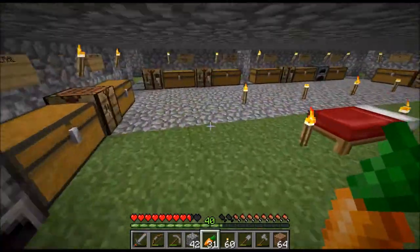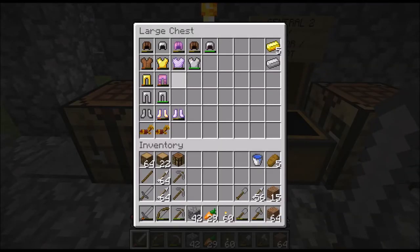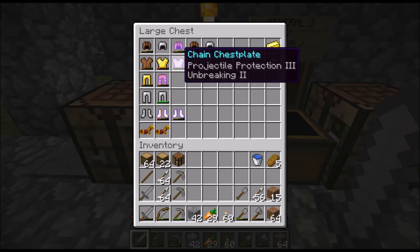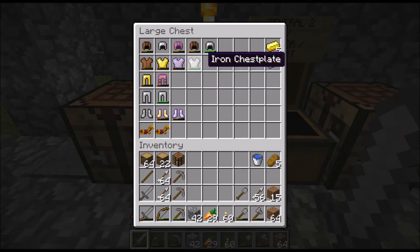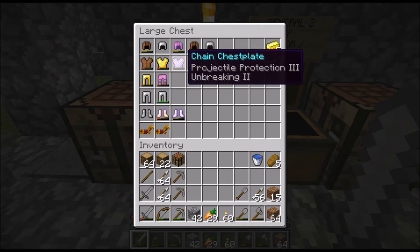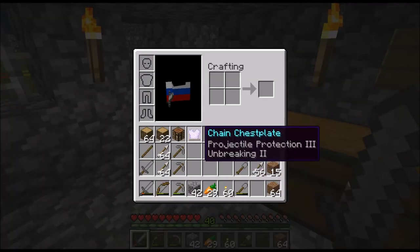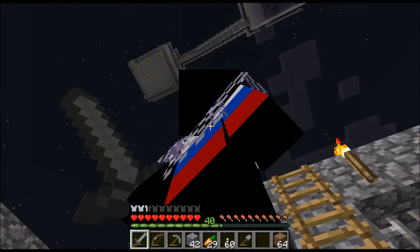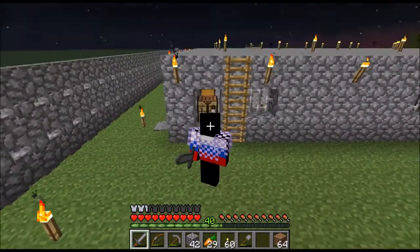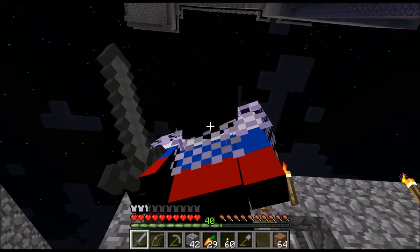I was also able to get chain armor. It says chain chestplate with a really amazing enchantment — Projectile Protection III, which was completely epic, and Unbreaking II. Even though it's close to breaking, it won't break for a while, since chain armor is about as durable as iron armor and it has Unbreaking II. In the future, when I get an anvil, I might try to fix the armor.